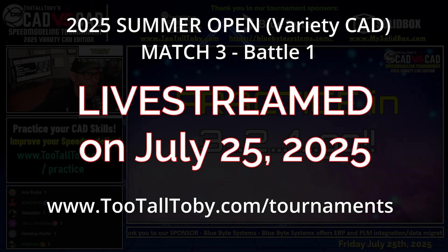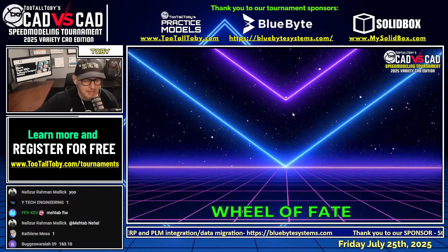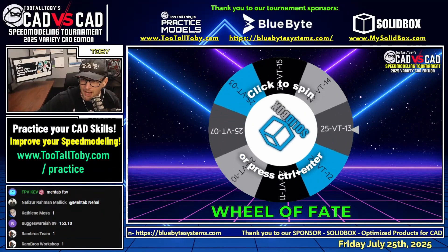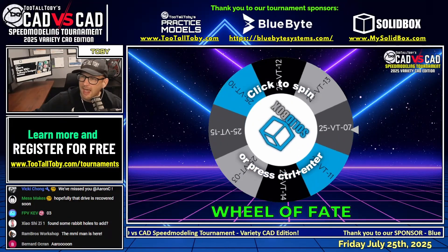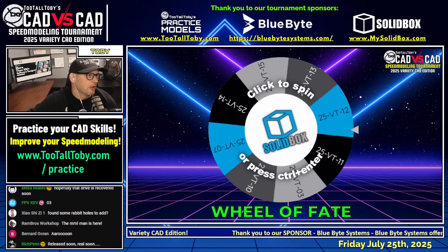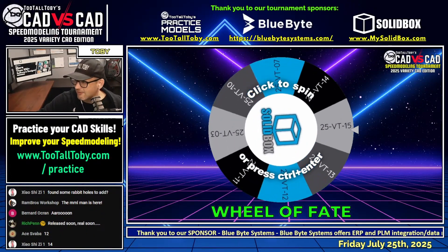I am definitely ready to go. The way we do this here at Two Tall Toby's CAD vs. CAD is we introduce the wheel of fate — a very special proprietary tool we use to randomize the drawings. What you guys in the chat can do is try to guess what our first challenge is going to be. You can see we've got VT 12, 13, 15, 14, 7, 10, 3, 11 — lots of different choices as to what our first challenge could possibly be.